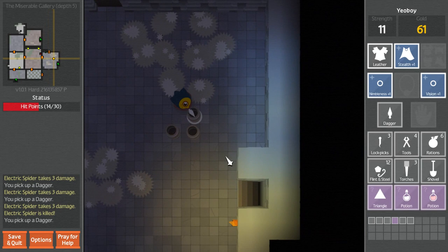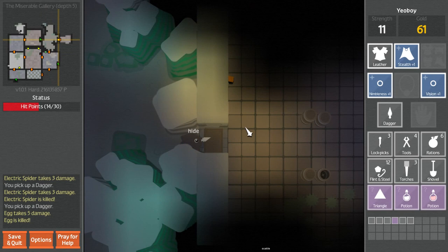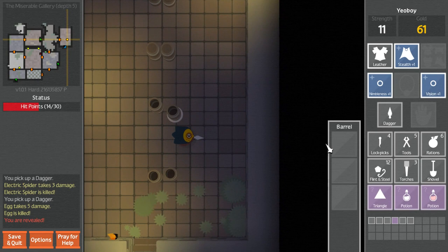Another way going down. How many branching paths are there? Well, that just killed the spider. Here's a way up - that's what we're looking for. Tools are good. Torch is fine - never had to use it yet. It hasn't been that dark.